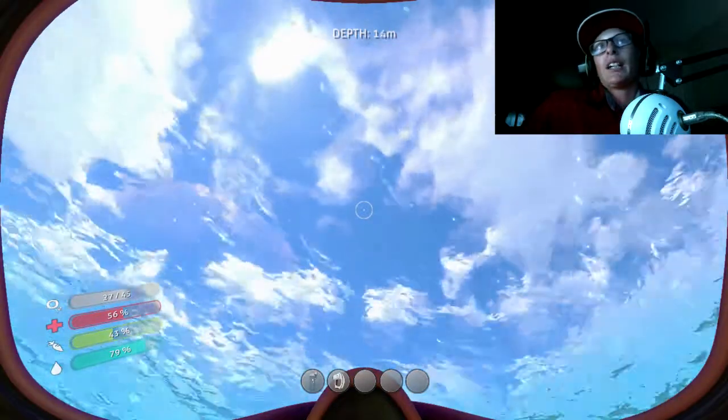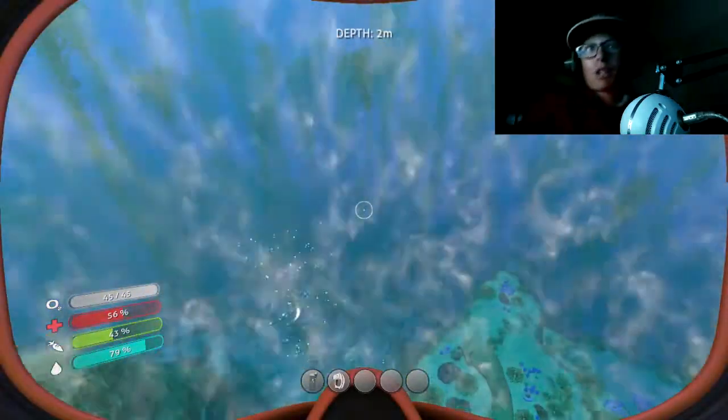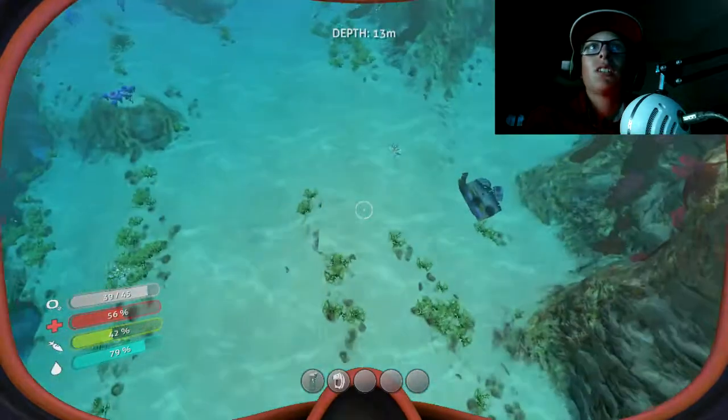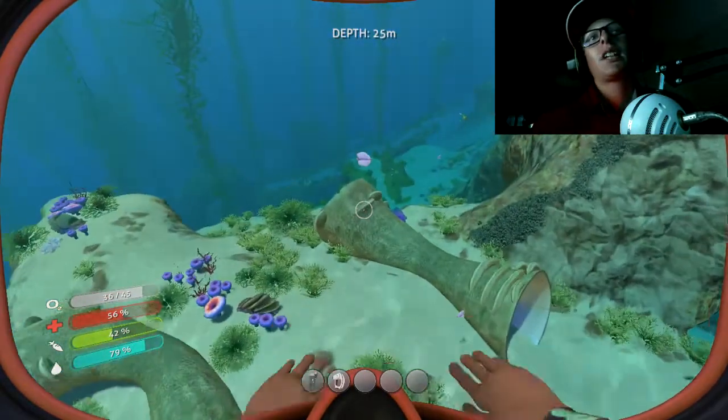The next episode we'll be doing the mobile vehicle bay. These episodes are not going to be the main Subnautica series — I'm still going to be doing that — but I want to do a kind of sidetrack series. So the first thing you're going to need for this episode to get the sea glide is the scanner.